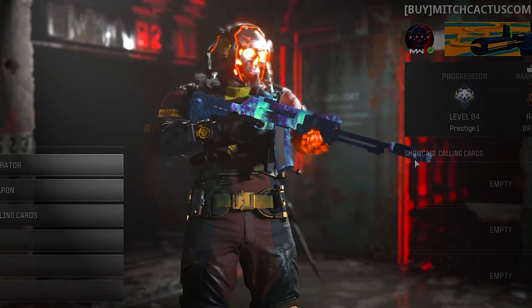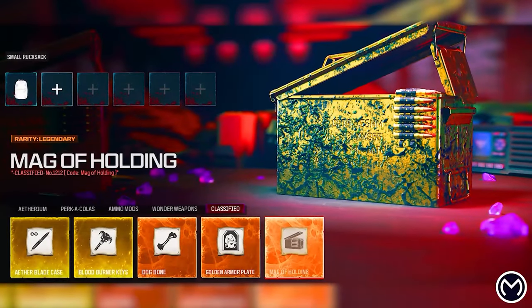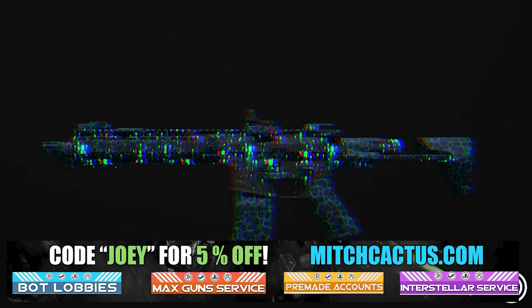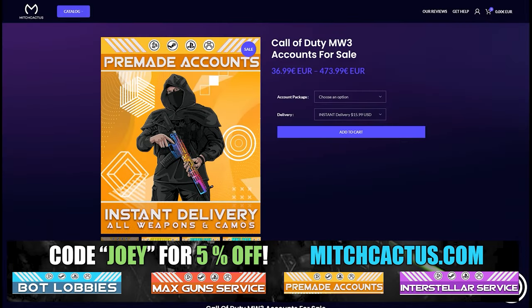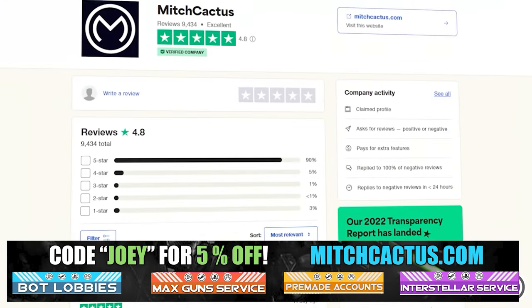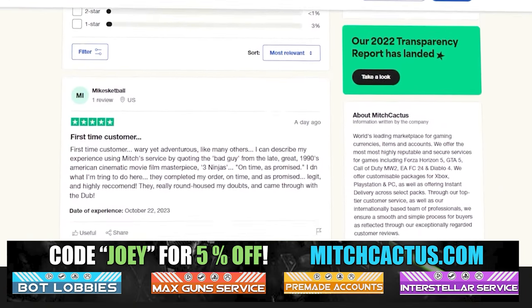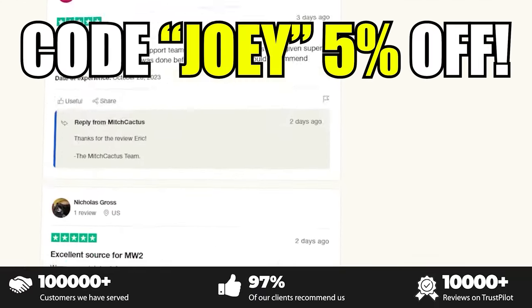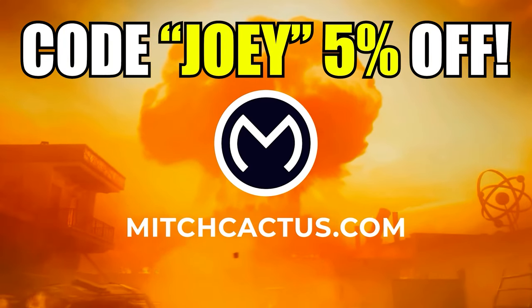Just quickly, let's take a look at my sponsor MitchCactus.com. He's got a range of services including camos and more camos. You can literally unlock any camo in the game from Modern Warfare 3 and Modern Warfare 2 — accounts for sale, zombie schematics, nuke skin boost. Over 10,000 customer reviews. Use code JOY for 5% off. Links in the description.